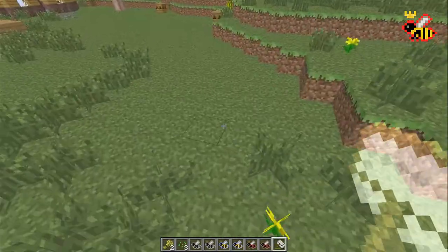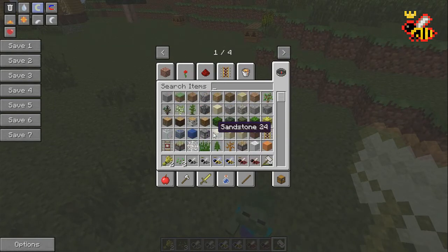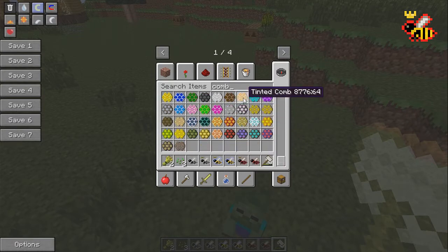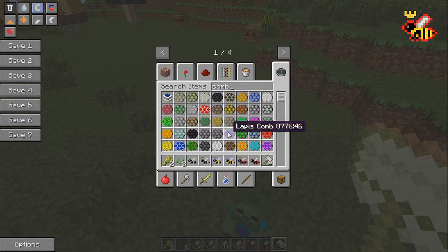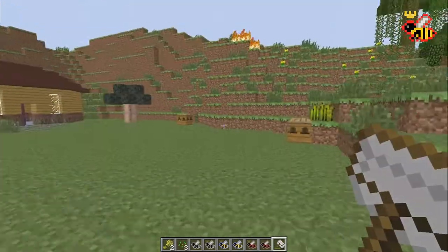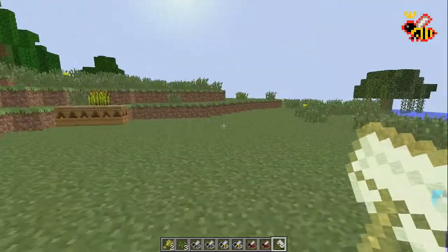Besides giving you bees, hives also have a chance to give you some kind of comb, and there's a ton of different combs you can get. The most simple is the regular honeycomb, which is used to get some honey and some beeswax. That beeswax and honey starts your expedition into bees.